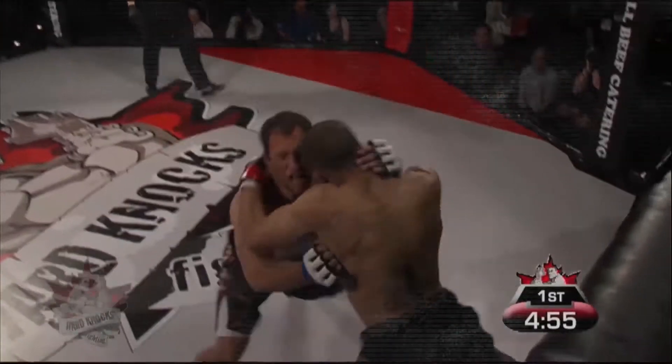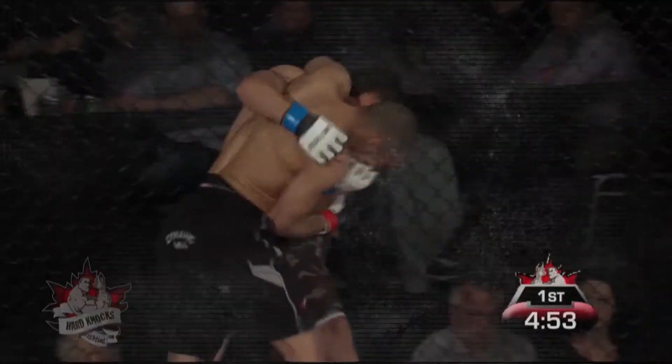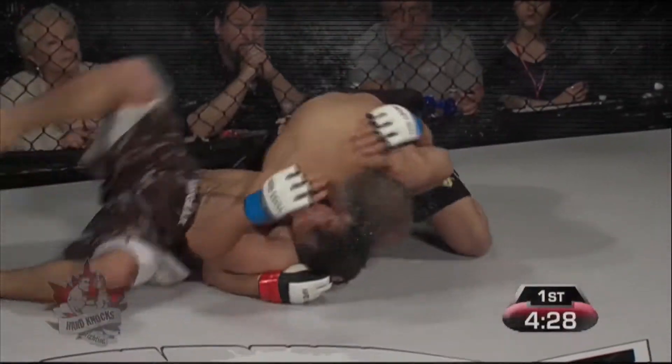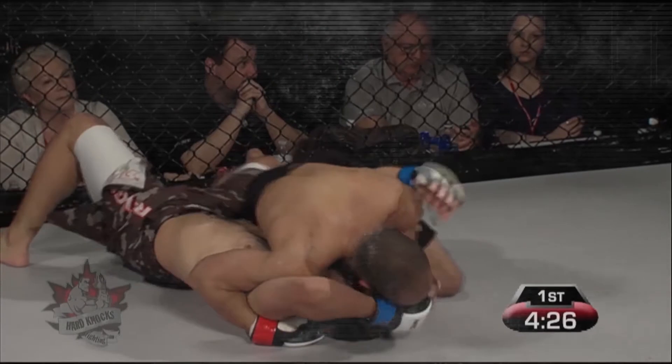Big strikes early, a huge fight. A big strike landed from Suspedes, then Dia Grant closes the distance, taking a nice bit of damage up against the cage with the knees, and has now secured a takedown. Excellent throw by Dia Grant.